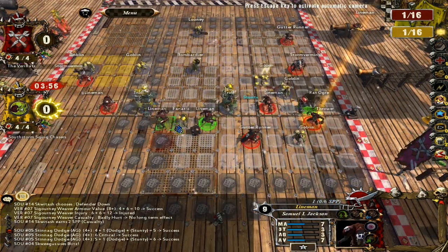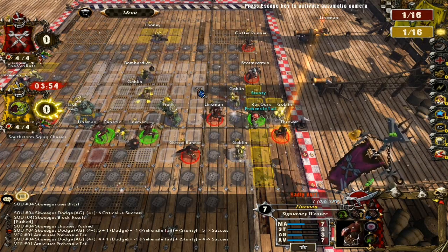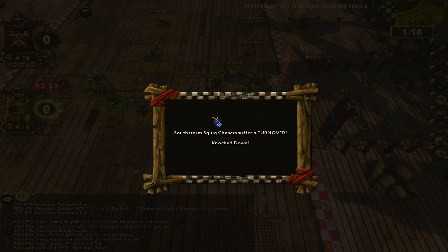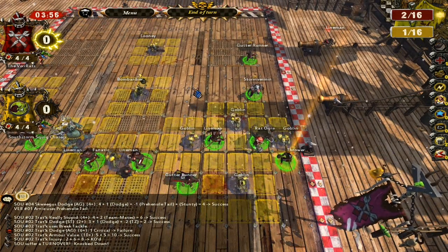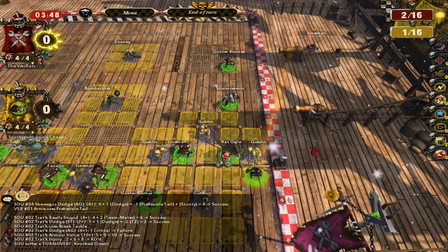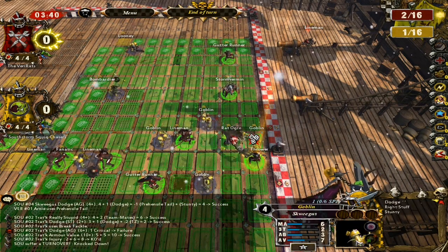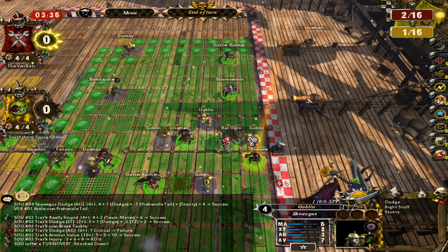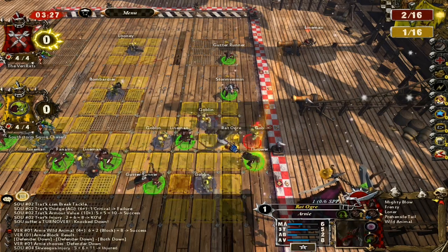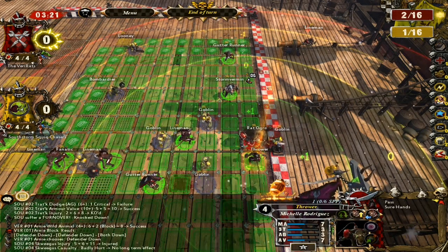Goblins are very good at dodging. They're trying to blitz and push Michelle Rodriguez. There we go — knocked a troll out! The troll is knocked out. The troll tried dodging and failed, did have break tackle, but it didn't do him much good. If you get pushed out you take an injury. I get three dice on this goblin because I'm so strong and he's so weak. I push him out and do. Now because I've got frenzy I have to follow up. He got injured. I'd rather not have followed up, but it got him out of the way and I can move up.